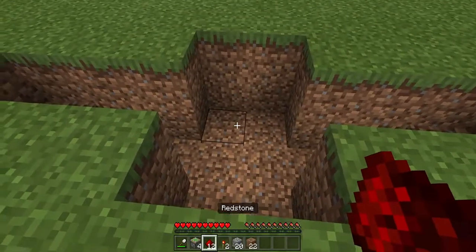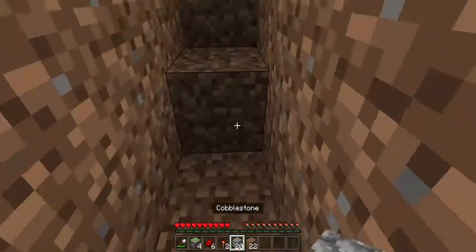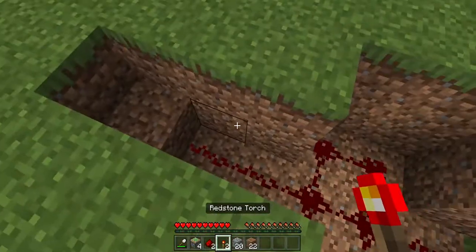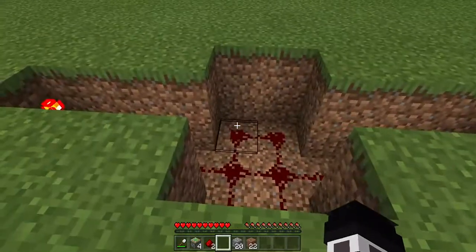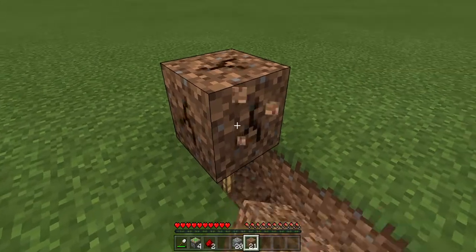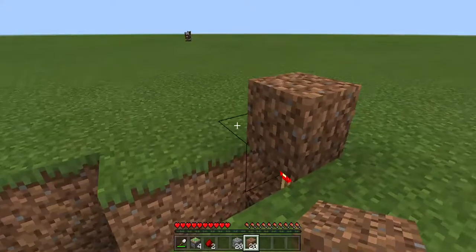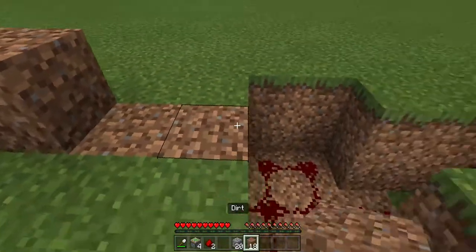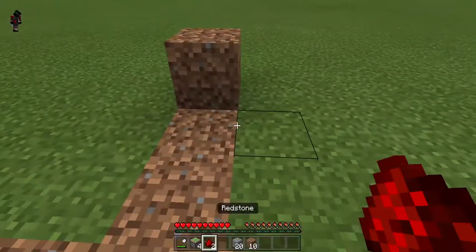Get your redstone and fill it up in this formation, then put your redstone torches on these blocks. Once you have them in place, you can fill this up — remember you can use any block of your choice. Then you can start to cover this up as well.